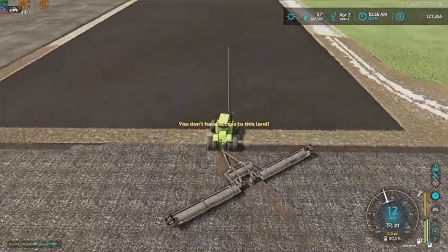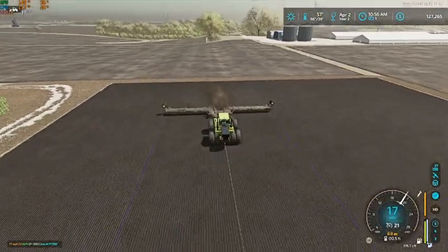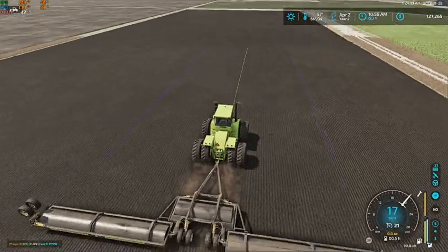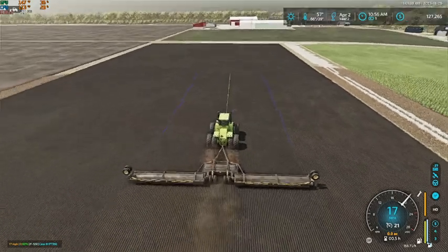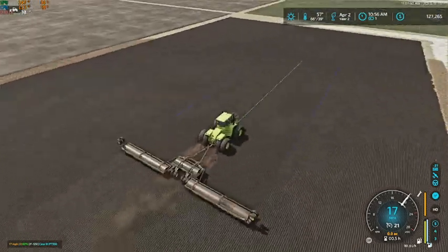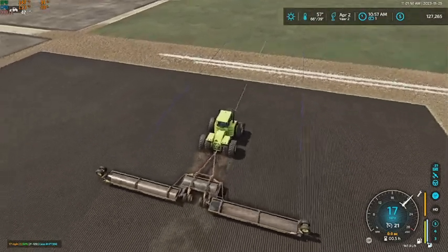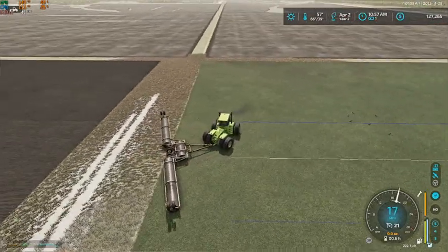I just noticed that this tractor has DEF on it, which is kind of funny because DEF was not a thing when these tractors were around. I should go in and change that. But at the same time, we can always deal with it — if we need DEF fluid in this, we can always buy a jug or a shuttle or something for it. It's not going to affect our hay ground any.